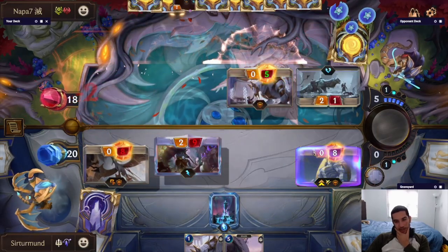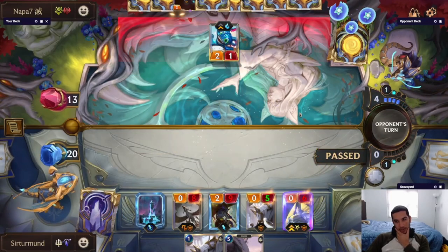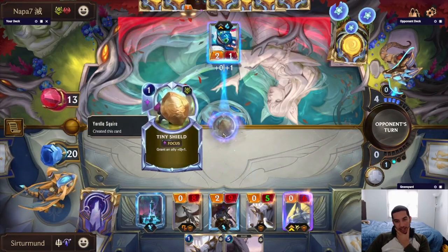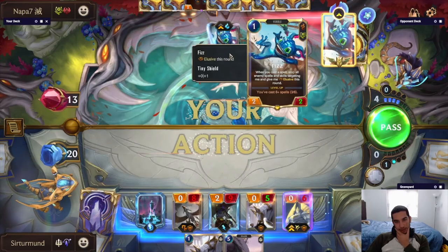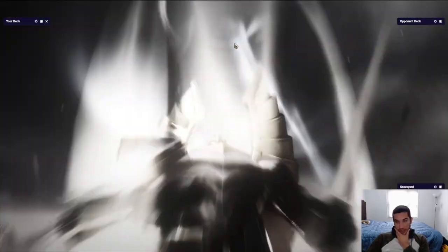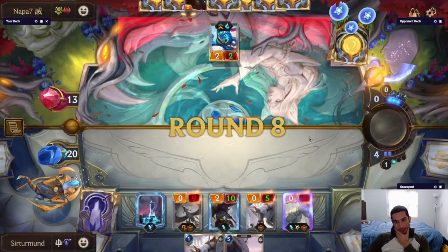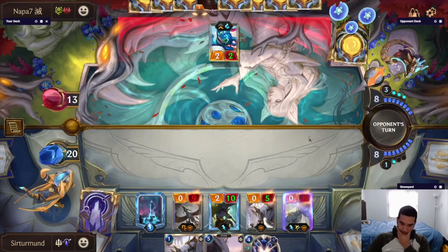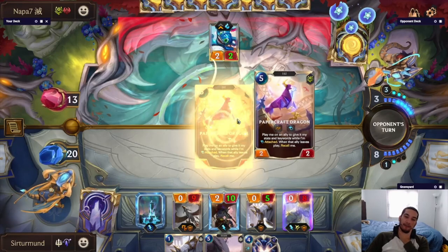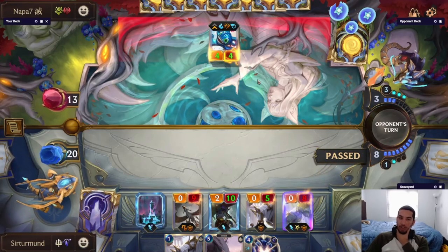The only problem here is that we might have just opened ourselves up — there we go — to a Fizz Overwhelm, because he's going to have the Papercraft Dragon on the Fizz. And we don't have a way to commit the Lethal right away. So he's going to do Papercraft Dragon and be able to give it Overwhelm or buff it up. Actually, we might have just lost. Because we have no way to damage — we needed to not attack that turn. We needed to wait. Because now he can just buff this up. If he has enough buffs, he can just 20 to zero us.